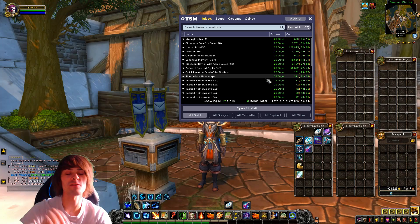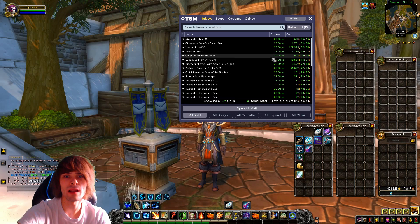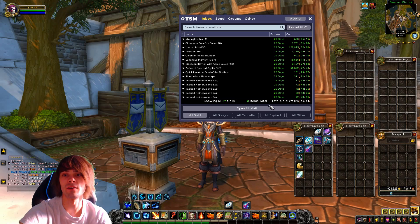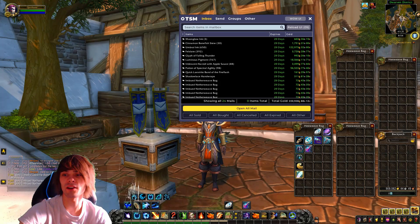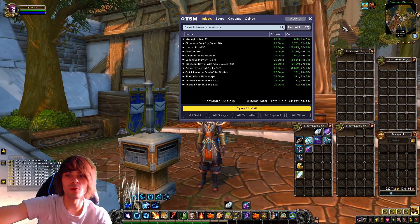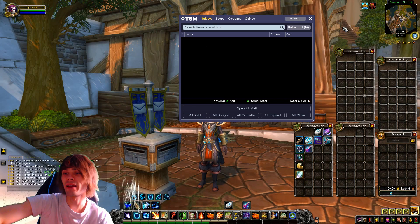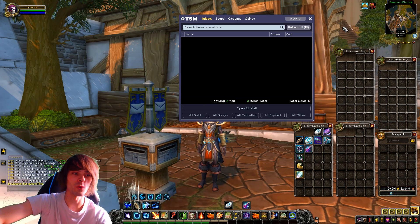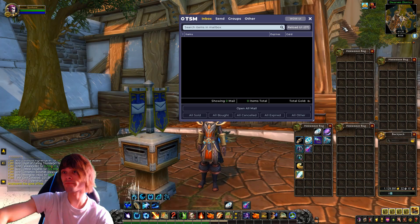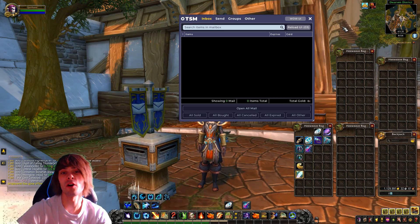Bringing our total up to two hundred and twenty-one thousand, three hundred and sixty-five gold. Really chuffed about the Umbral Ink and the Potions of Spectral Agility, as well as the Luminous Pigment. It's actually working out quite well to just sell the pigment. I'm quite happy with that. Pulling in all of that gold brings our running total up to a healthy one million, one hundred and twenty-nine thousand, nine hundred and ninety-one gold. I'm super happy with the gold for the day.